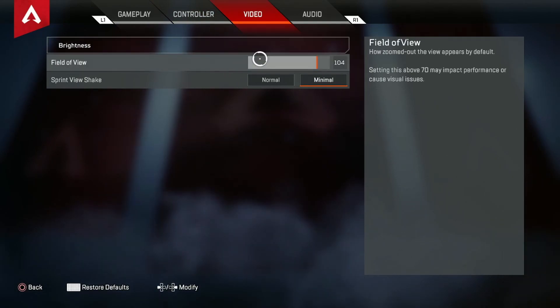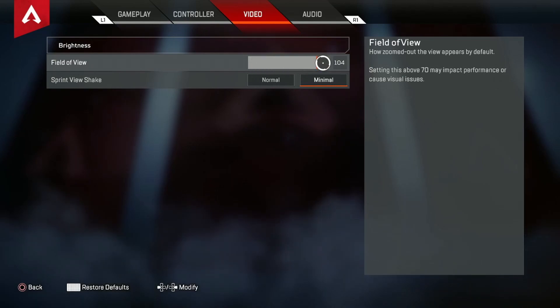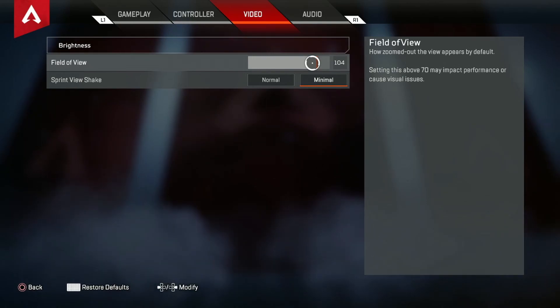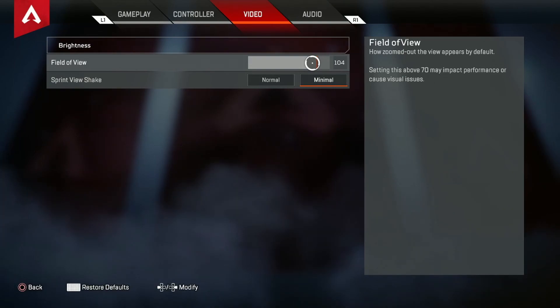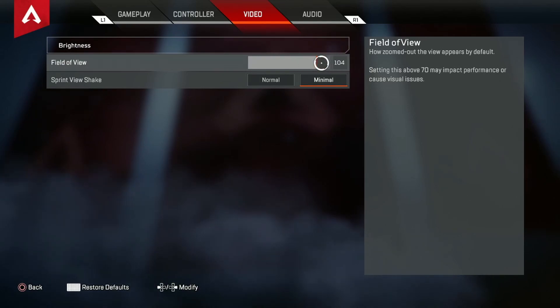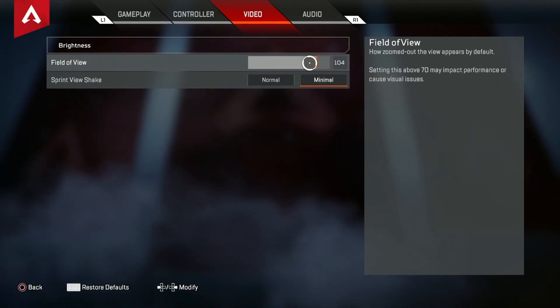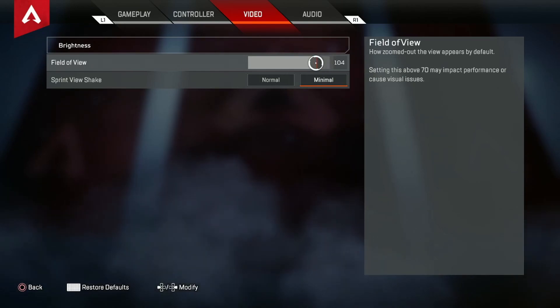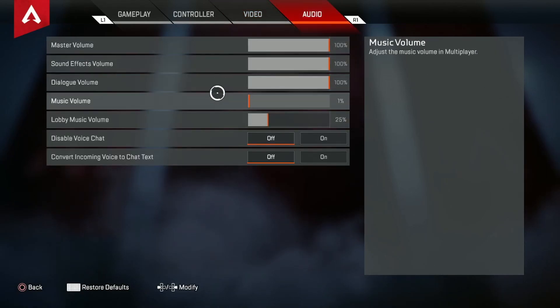There are two major changes: I changed from 4-4 to 4-3, and also I used to play on 110 field of view but changed it to 104. I was tired of shooting at pixels long range — if you guys play on 110 you know what I mean. It's very difficult to shoot people long range because you can barely see them since you're so zoomed out. You do sacrifice a little peripheral vision, but it's overall worth it for the zoom since it helps your long range accuracy and tracking.